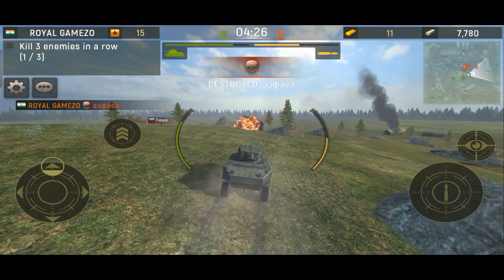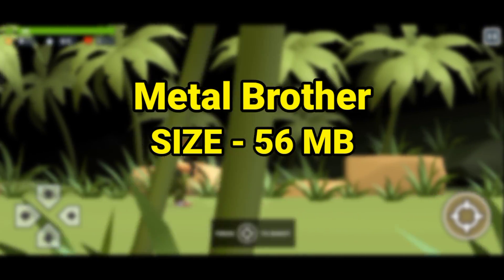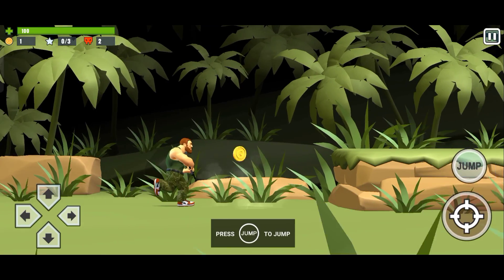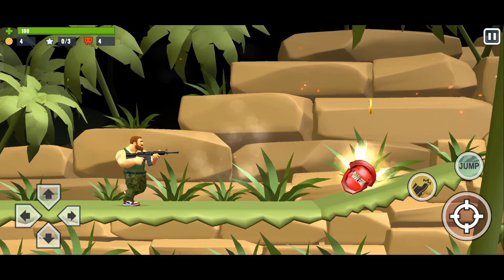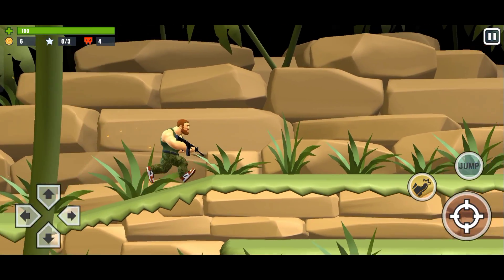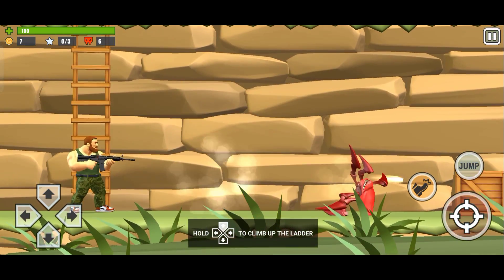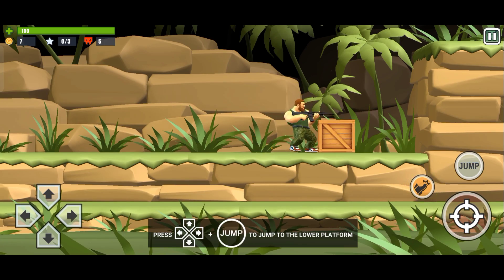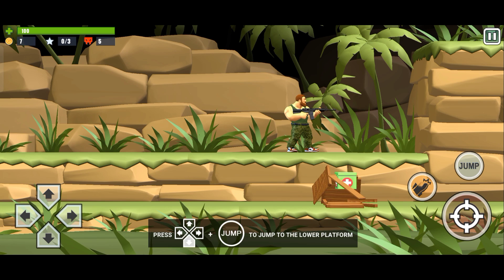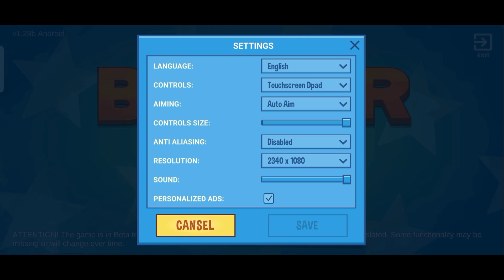The next game is Metal Brother, with a size of just 56 MB. In this game you face different enemies which you have to kill, and killing enemies earns you coins. You will also find boxes that give you health to increase your health. The graphics are decent for its small size.